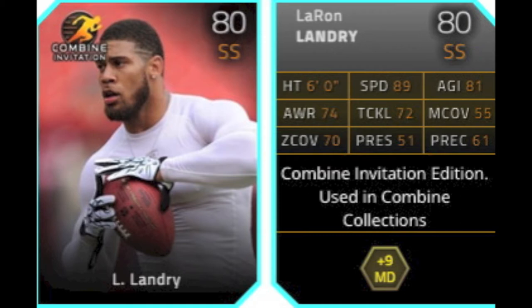So first, like always, starting off with this invitation card — 80 overall. It gives a boost of plus 9 to Madden chemistry if you're going to test him out on your team, use him, or mess around with putting him in your starting lineup.